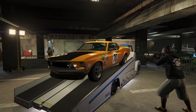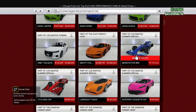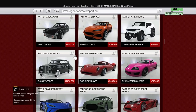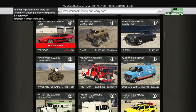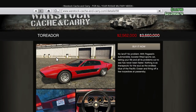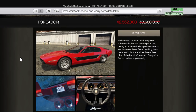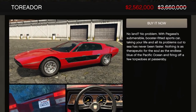That brings us to this week's sales. We have quite a few decent sales this week, though there are no sales on Legendary Motorsports. Heading over to Warstock Cash and Carry, the first sale is the Pegasus Torador for 30% off, coming in at 2.5 million dollars. I highly recommend this — my brother recommended it to me, I got one, and I really do enjoy this vehicle.